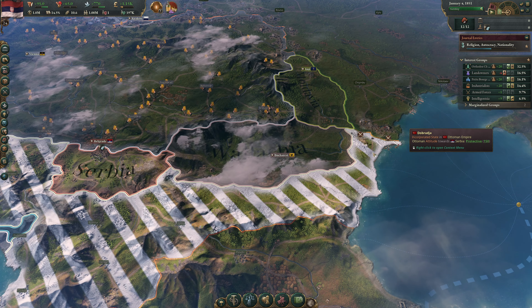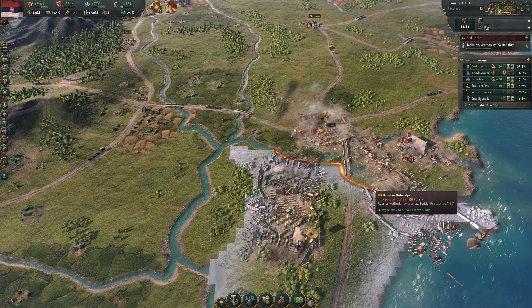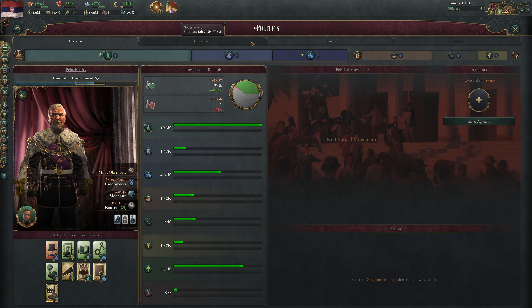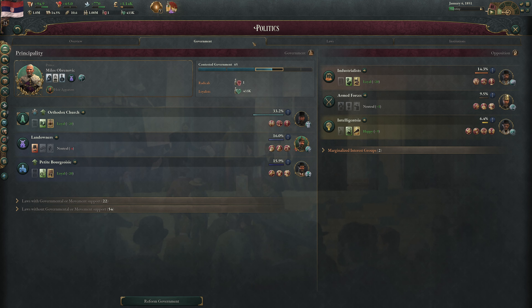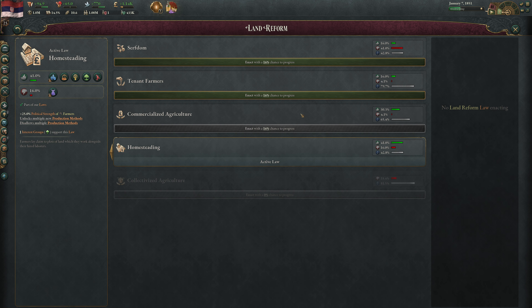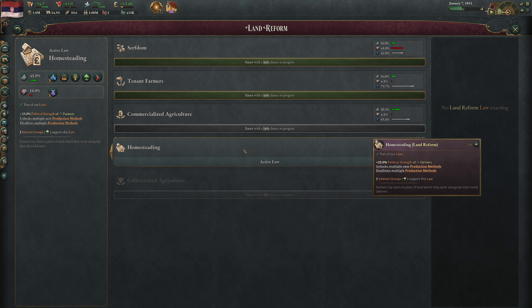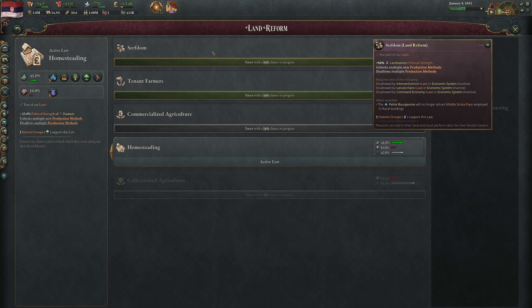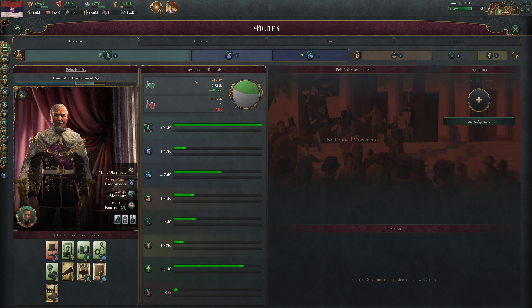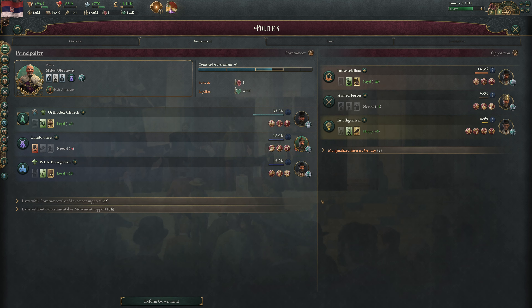Hello everyone and welcome back to episode 9 of our Let's Learn series for Victoria 3, where we are playing Serbia, a one-state minor power in Eastern Europe wedged between Austria and the Ottoman Empire. We're 15 years into the game. Austria is again at war with Prussia and Russia, and they seem to be steamrolling the Ottoman Empire. They've opened up a second front against the Russians.